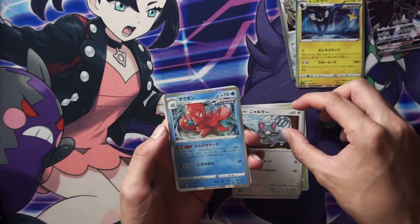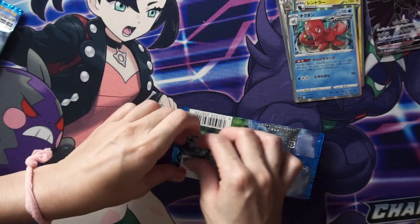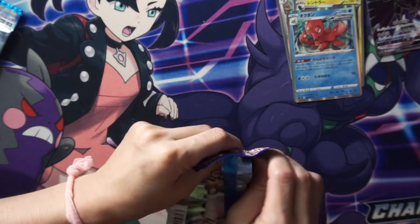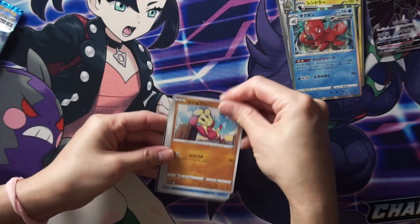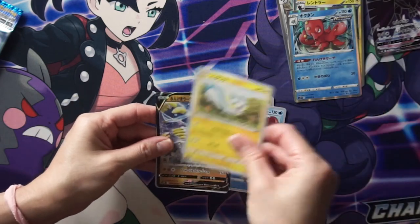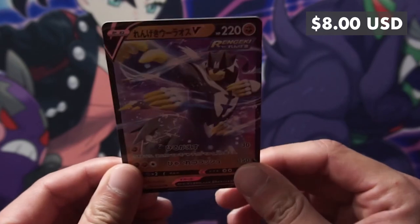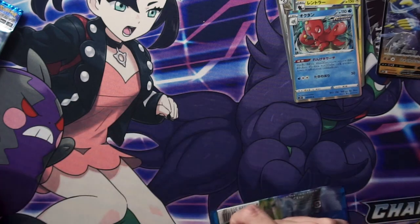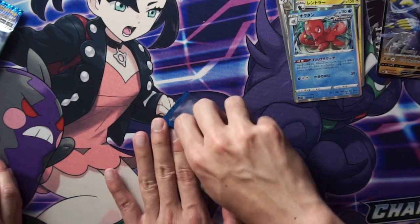Bilpug. Sizzlipede. Cat Guy. Holo Row. Octillery. And Mr. Mime. Let's see. Corpish. Evolved Form. Swirl. Whoa! That's the Urshifu — looks like a hybrid between the bear and the wolf. Yeah, it's cool. I was looking before when I was opening from the bottom, then I opened from the top.